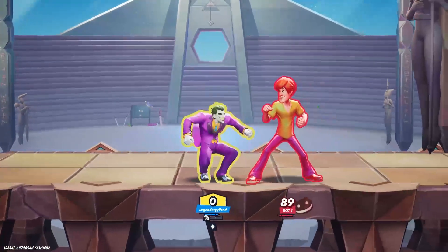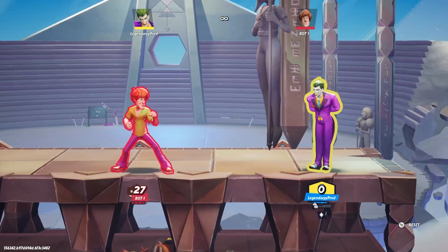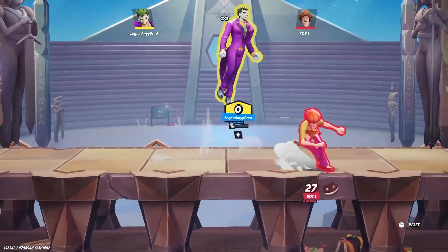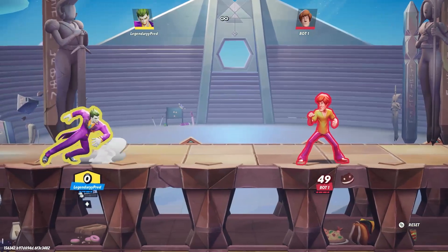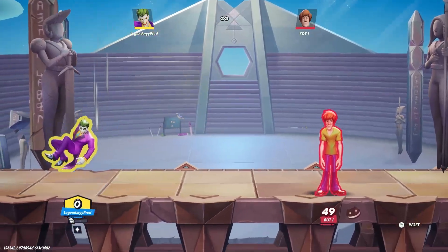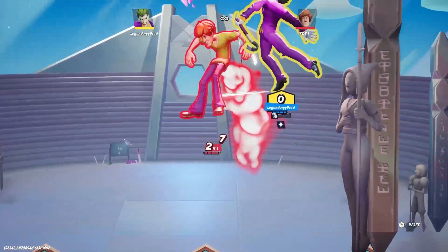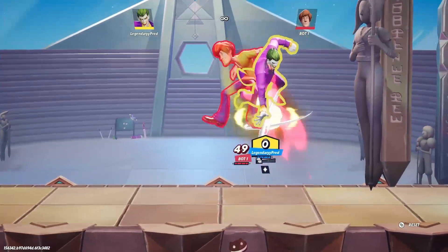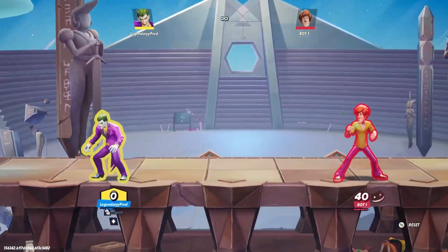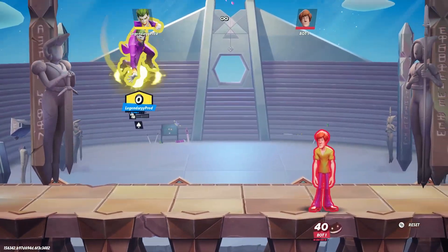Neutral air combos into side B and also combos into up air depending on DI. DI means directional influence — if they're holding away, they go that direction, so you react with side B or up air accordingly. Down air always combos into neutral air, so if you ever land on someone you can do down air into neutral air and then follow their DI with a dodge into up air. Those are all of Joker's aerial buttons.